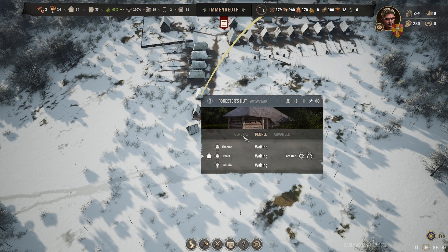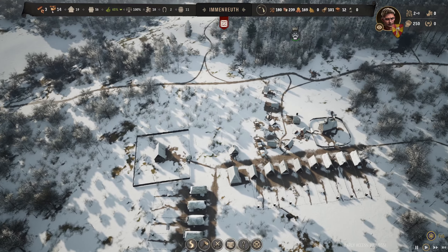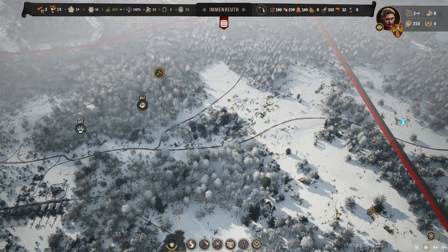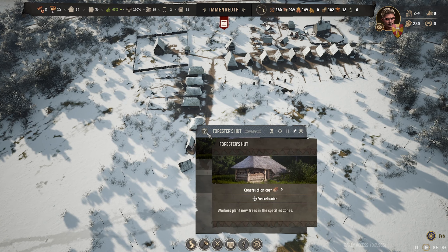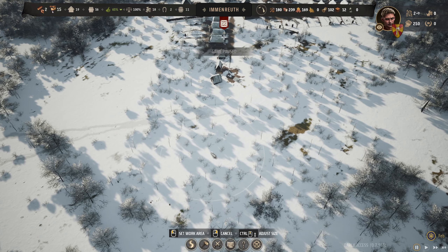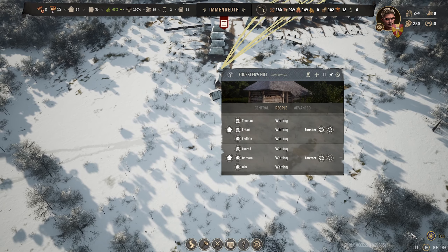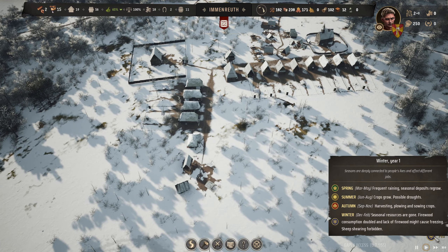This other territory has iron, a bit of clay, quite a bit of clay, a nice chunk of stone, wild animals, brigades, and berries. I do like how the map is quite fluid — it's very interesting how they've done this. We've got three people on construction, the logging camps are doing quite well, and they're sowing trees. You can't really sow trees in the winter. We could have more logging — let's set up another forester to plant new trees in the specified zones.